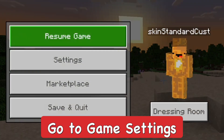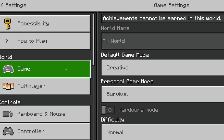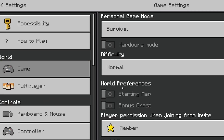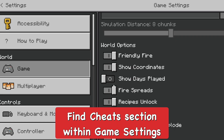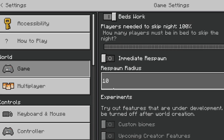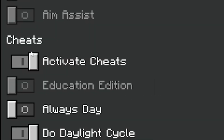There are a couple ways to do this and it's actually pretty simple. The first way is to access the game settings. Go to the menu, go to settings, click on that, and from here navigate down to the game world and game settings. Then in the world options keep going down past that and go to cheats.